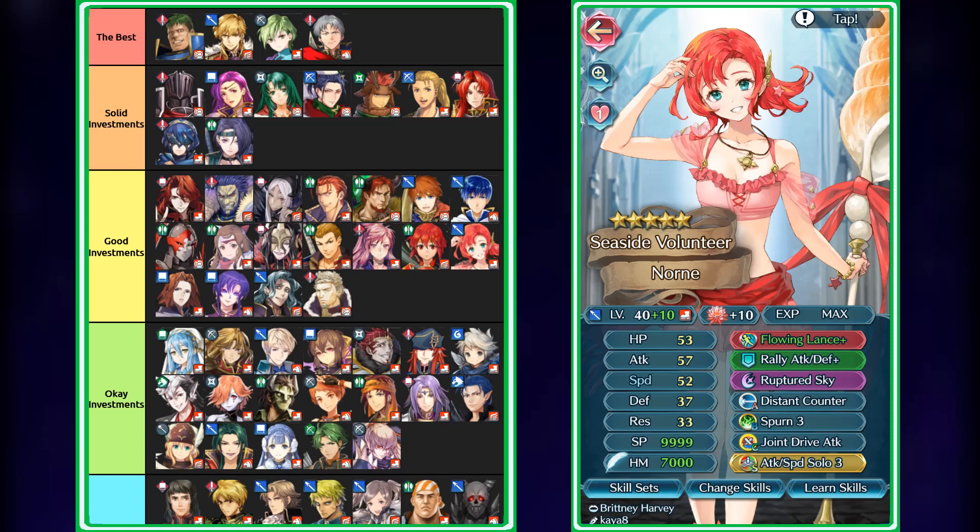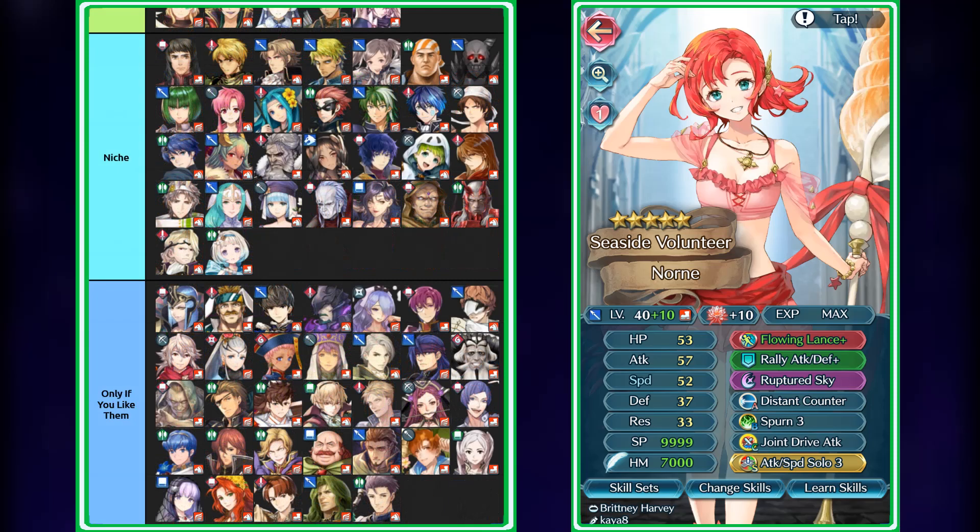Next we have Summer Norne, who's also up here because she scores really well. She's basically a counterpart to Ninja Hana — they both have access to similar weapons and score relatively the same. Her mixed bulk is actually pretty decent, she has really high speed, she has good attack, there's really not much else to say. She's basically Blue Ninja Hana, but because she scores the same, I had to put her up here as well.